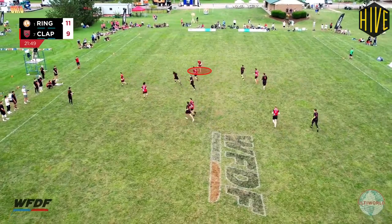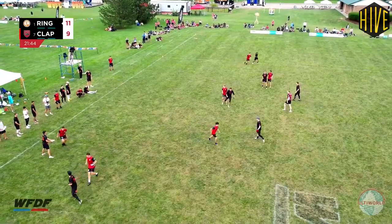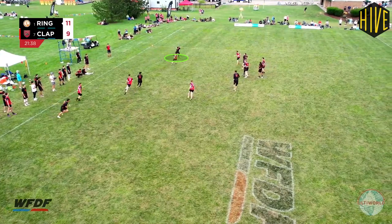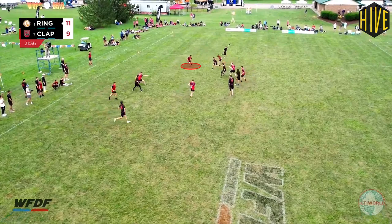Hillman and Slaughter then switch and switch again, and Clapham have weathered the storm. They once again look organised, forcing Ring to reset the disc and reform their stack. Guthrohannis busts up line, and Garner bites on the force, which allows Williams to throw an easy around backhand to give Ring a power position with Yannick attacking the endzone. Slaughter is at the back of the stack and can see that Swan-Thompson is going to get beat to the crossfield deep shot, so starts the move to cover the option. Swan-Thompson sees this and leaves Yannick to pick up Lanier — but tragically, Slaughter doesn't commit to the switch, and Yannick is left wide open in the endzone to receive the score.